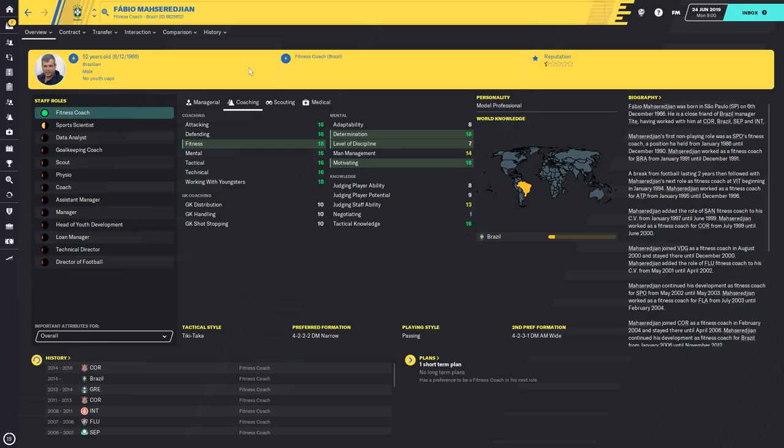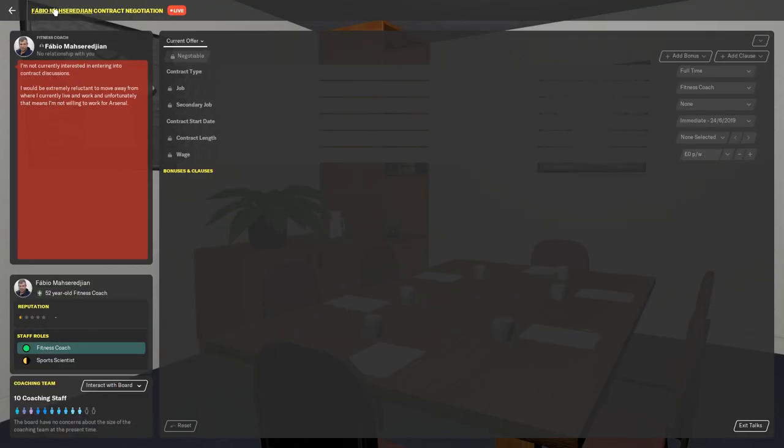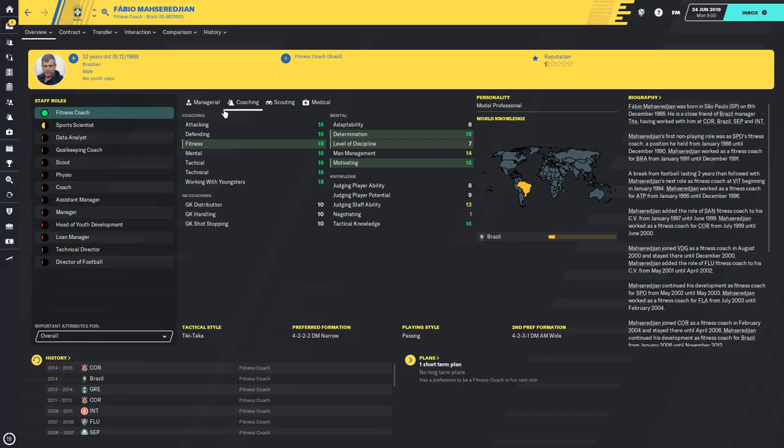Another Brazilian for defending coaches technical. Sadly this guy is also a fitness coach, but again we'll try to go for him. His coaching stats are unreal — 18 fitness, 16 defending, and 16 technical — though discipline is bad and motivating is really good. He doesn't want to leave Brazil either, but keep an eye on him because a year later he might move somewhere else and you can pick him up.